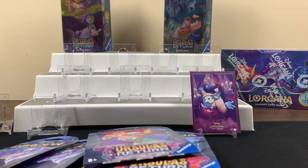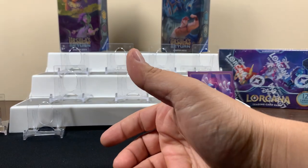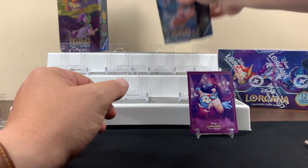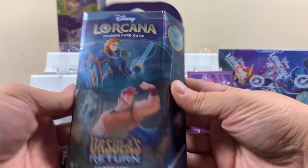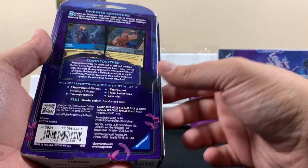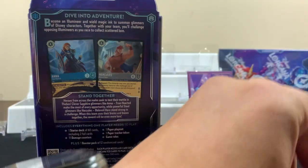It's the Genie from Aladdin! We'll throw all the blister packs aside for now. There's some discussion about who opens which item — one person wants the Hercules starter deck and doesn't want to do the sleeving.